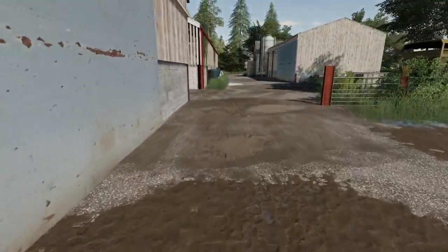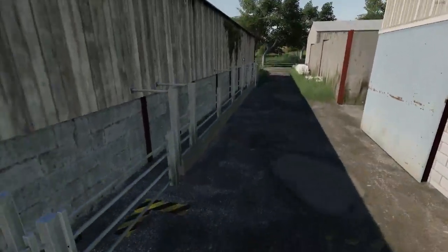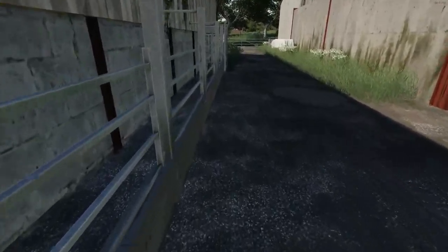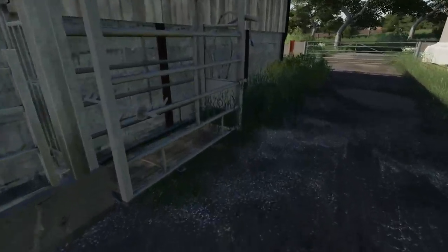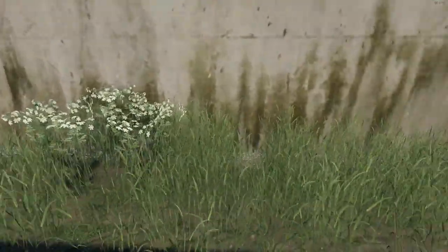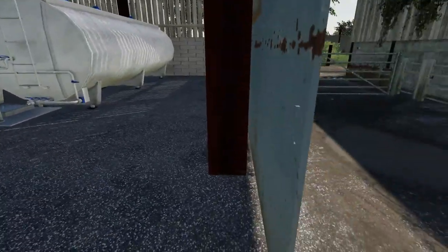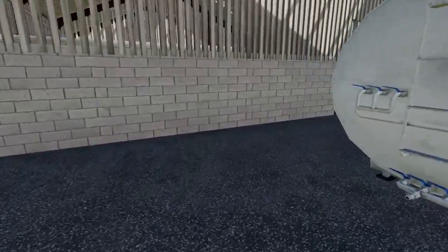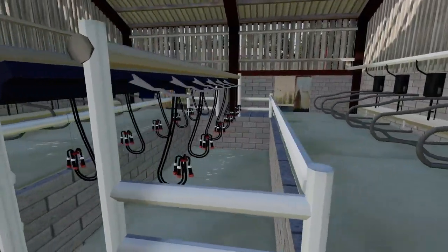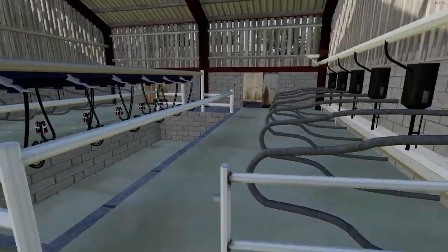I'm hoping to do some sheep in this series as well, so that should be exciting and different. Looks like we've got a bit of a cattle yard and crush — I haven't done sheep yet, so this will be something new for me and something new for you guys to watch. That is really cool that they put a cattle crush in there. And this looks like the dairy — it's a little herringbone, looks like maybe a ten-aside.